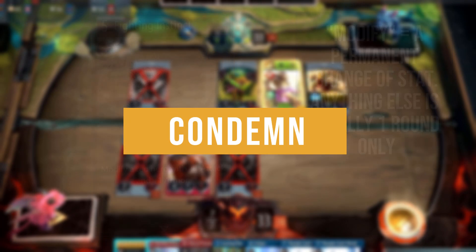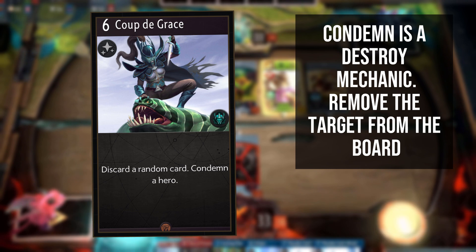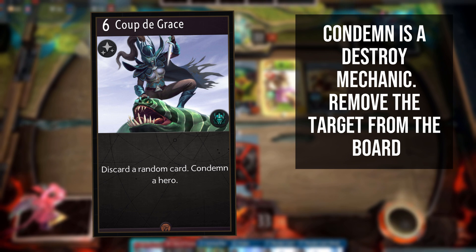Condemn is Artifact's version of destroy. For example, if you cast a spell that says 'condemn a creep,' you pick the creep and it will be destroyed immediately. It's a very simple concept, but a very fruitful one.